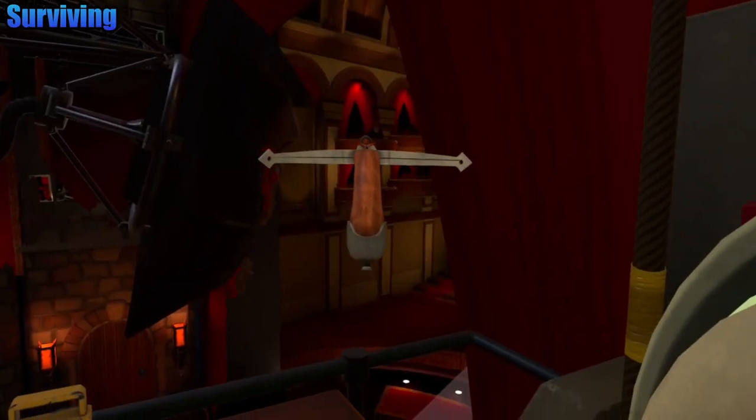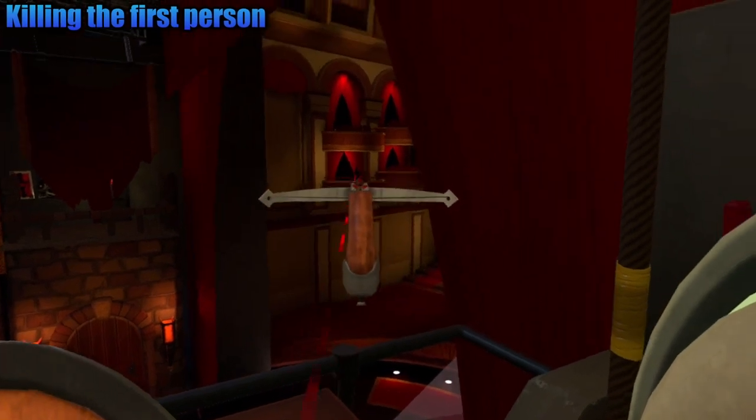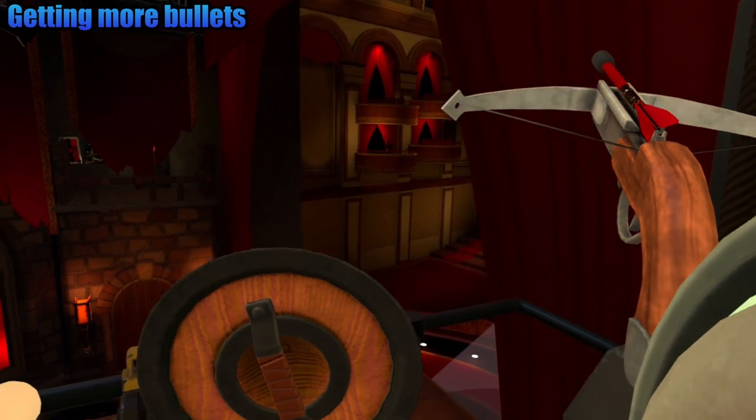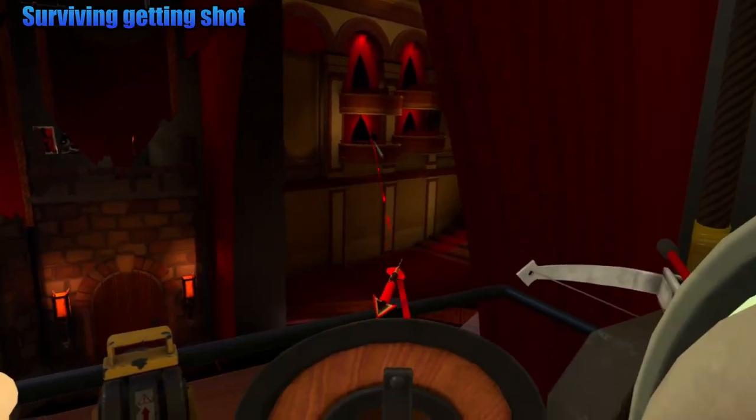When the mask explodes, you will have to kill four people and survive. A guy will then come out of this platform to kill you. Aim just above his head to kill him. You can catch their bullets with a shield, which you can then use to shoot back at them. If you get hit, quickly pull the dart out.